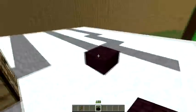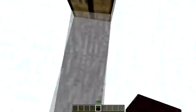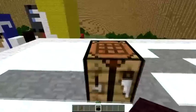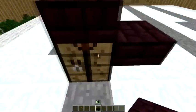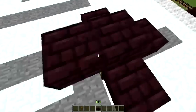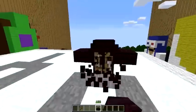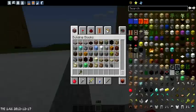There's now a nether brick slab, and with this and any other item, if you sneak with the shift key — or whatever you've changed it to — and right-click on something like a crafting table, you can make it look like this, for example. Which, I don't even know what it is. So that's a pretty cool update — all you have to do is crouch.